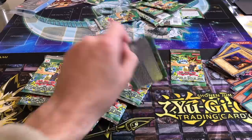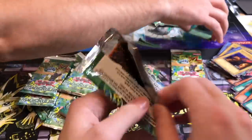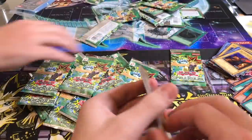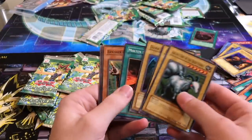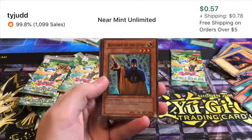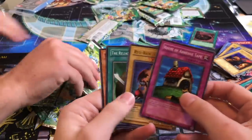Dude, two MSTs — back to back! That's pretty awesome. Too bad it was a card we already have, but it's still going to be pretty nice. Now we're getting all the foils. Any cards that integrate, remove from play. Monster Reborn — we'll get those out here.